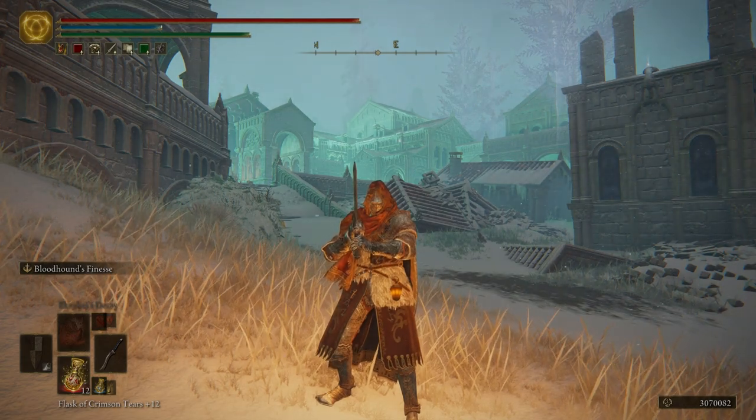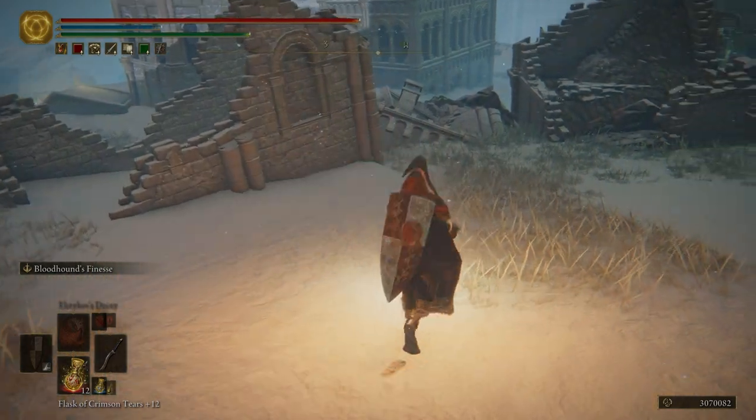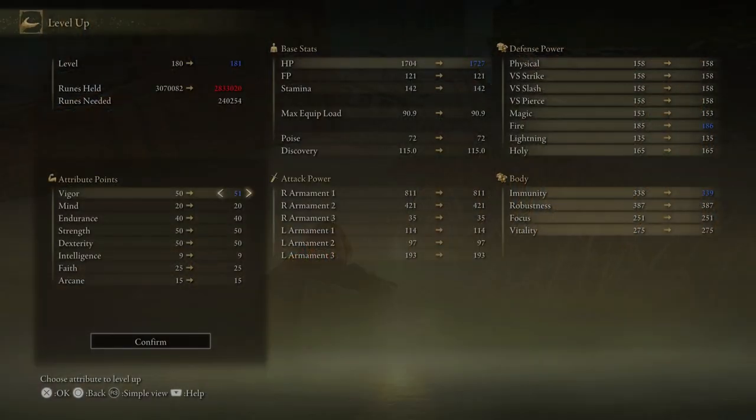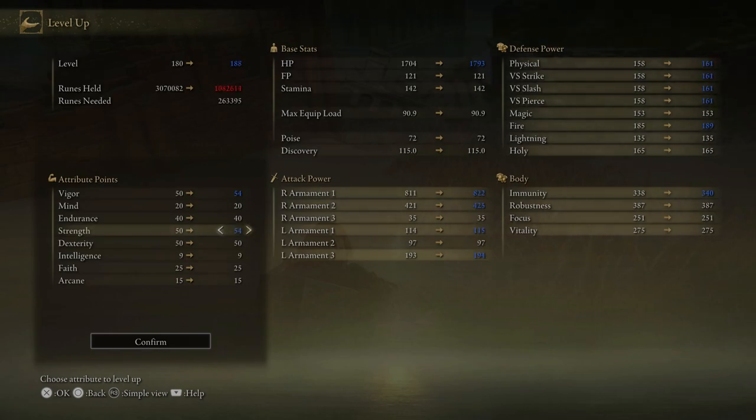All right. Now that that's all been said, let's go ahead and get started. First things first, we're going to come over here and put some levels in. We're going to put four into Vigor, four into Strength, and then four into Dex.